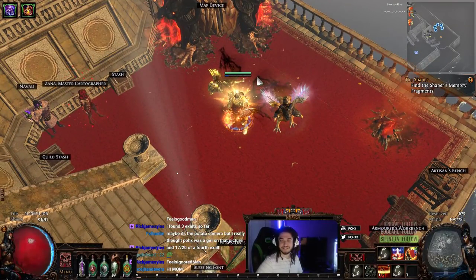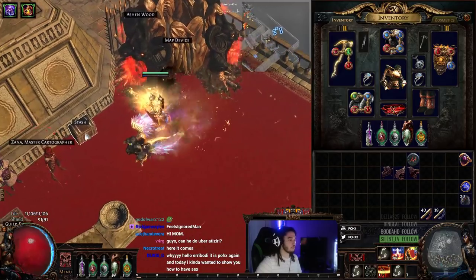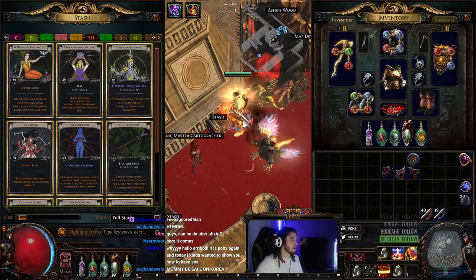Hi, hello and welcome everybody. It's Pox again. So today in this video, I wanted to go ahead and show you guys the advantages of having a Zana 8 in the current 3.0 or 3.01, whatever we're on, Harbinger League.